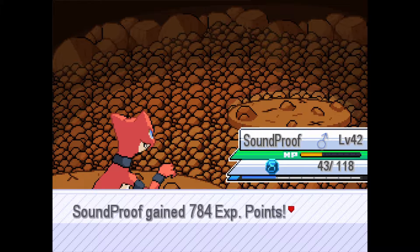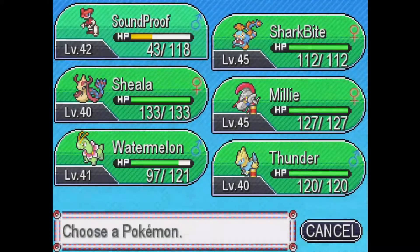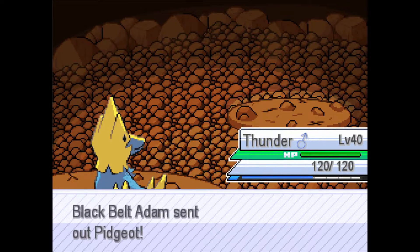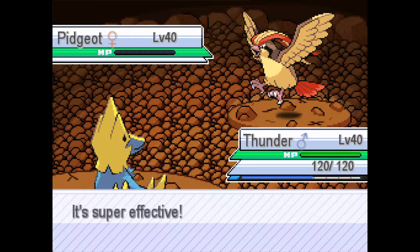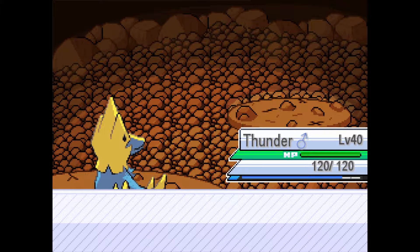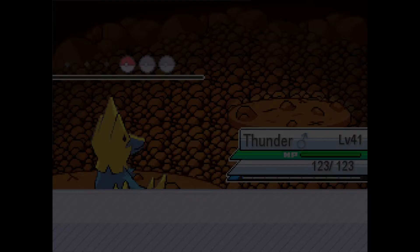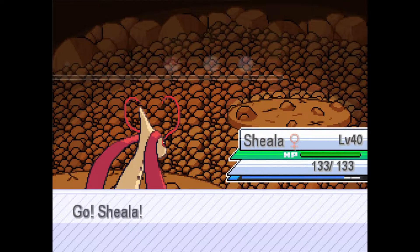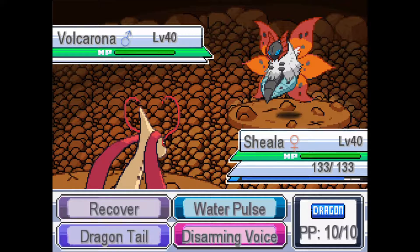A Pidgeot — we can just go on to Thunder and use a Discharge. I'm gonna speed this up. I'm at level 41. A Volcarona — let's go into Sheila, because we have Sharkbite and Sheila, and we need to give them both an equal amount of battle time.